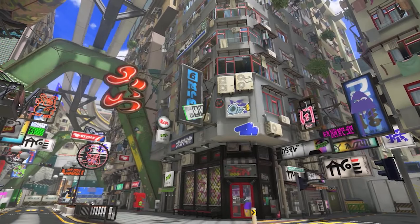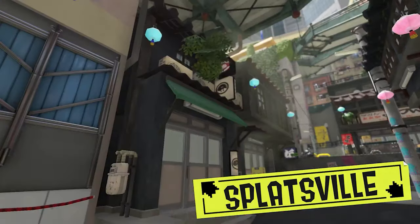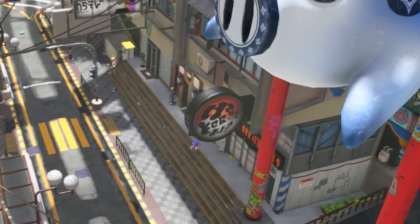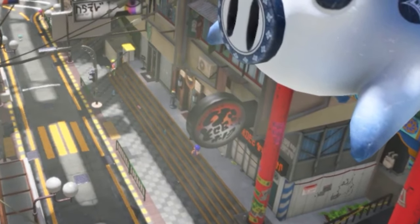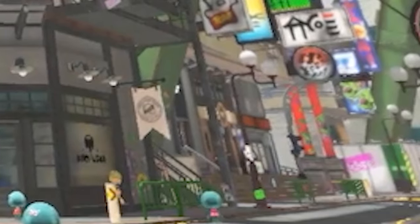We start off with extremely nice angles showing off just how much bigger the base plaza is, with its high-rising apartments and transit system. Over here we get a nice overview of the clothing shops we'll see a little bit later. At this angle we get a nice review of the stairs leading up into the lobby, Ammo Knights, and once again we see the lines of clothing shops on the left side of this alley.